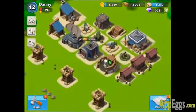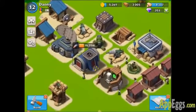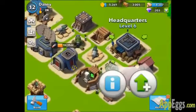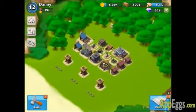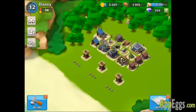The only way they can destroy my base is if they destroy my headquarters, and they can't do that unless they get through all this stuff. So this is my headquarters level 6 base defense tutorial. As far as I know this is the best setup — I'm still pretty new to the game, but this has been working the best for me.